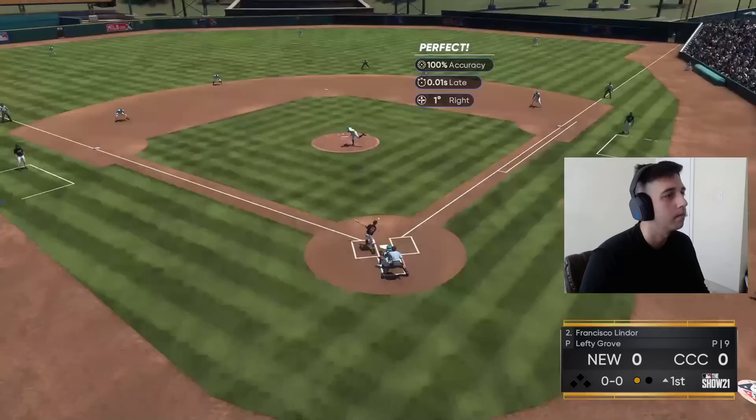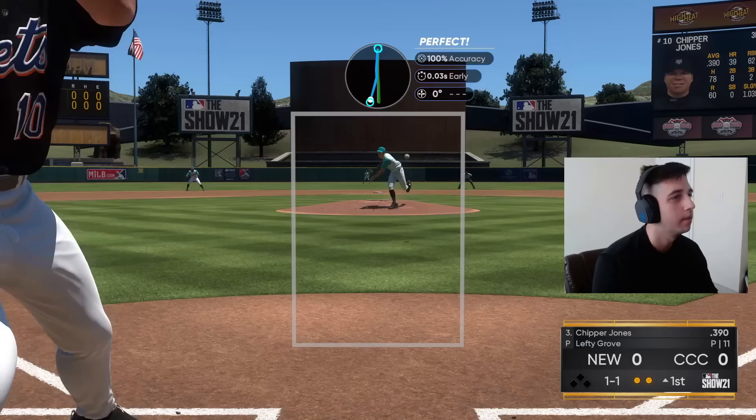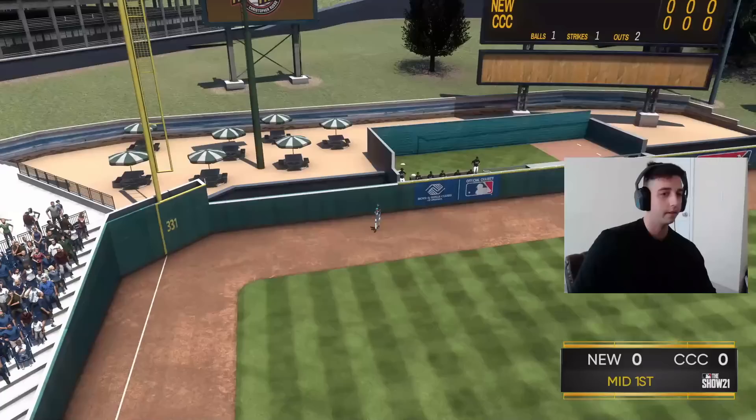Easy ground ball on first pitch to Mookie — two batters, two outs, needed that after the eight-pitch at bat. He was on that pitch, luckily it's gonna be a fly out to the warning track — could have easily been gone. Didn't know what his PCI placement was on that, but he definitely turned on it. Here comes Mickey Mantle leading off.